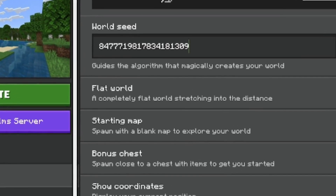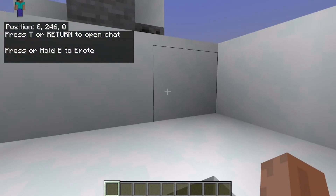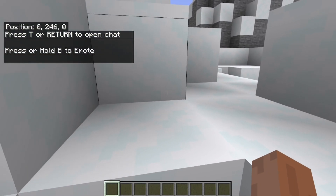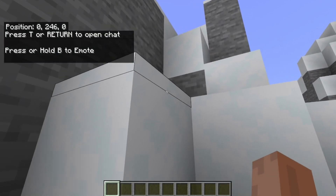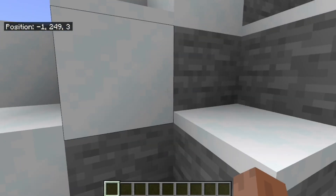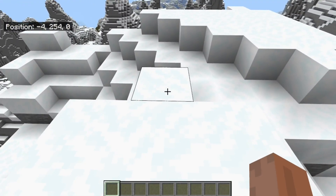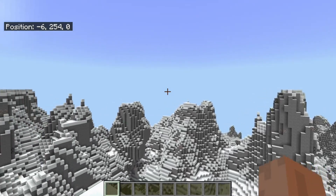By going to the seed generator and actually loading in this seed, we can see right here that when we actually load into the world, we are pretty much as high as you could actually get. When you generate on top of natural generation, we're literally around about 10 or so blocks from reaching that absolute peak of generation, as we can see right here.